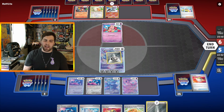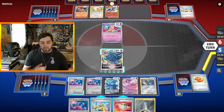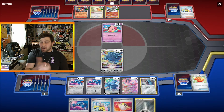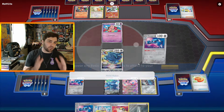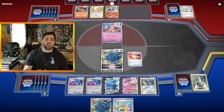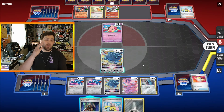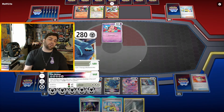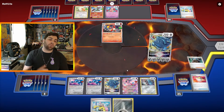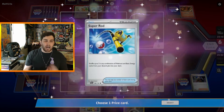Pretty decent hand here — got two Metangs set up and another Metang in hand. Buddy Buddy Poffin for a Beldum, giving us a Metang for the following turn. We Metal Maker and hit one Energy, put it to the Dialga V, attach for return to the Active Dialga. Metal Maker again — on that second Metal Maker I Ultra Ball discarding Metang and Metal Energy since I knew I had another in the deck. We Restart, get Boss and Metal Energy, elect to Boss up the Talonflame, Star Chronos it for a Prize card, and take another turn — keeping our opponent off Charizard.